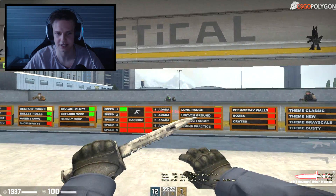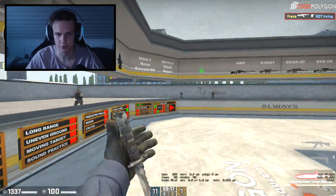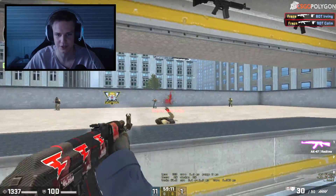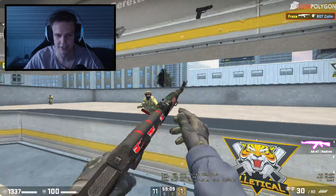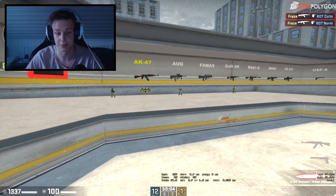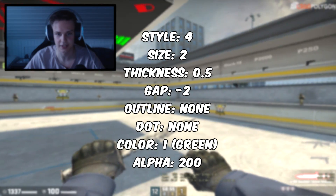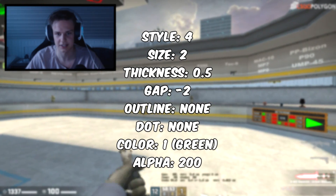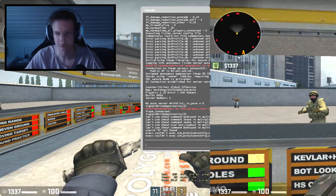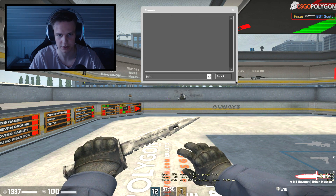Now we're in-game using FaZe Rain's video settings. The resolution is stretched which is kind of weird but honestly it feels pretty good. The weird thing for me is using the left hand model — it's kind of odd but you get used to it. I'm going to put it on since FaZe Rain uses it himself. As you can see on screen right now, this is the crosshair he uses. I'll be putting it on screen so you can see the thickness, size and everything, so you can add it to your config yourself.